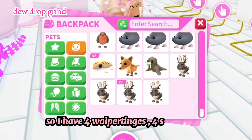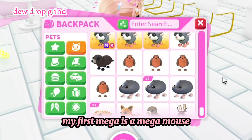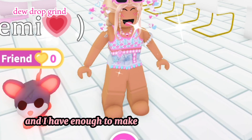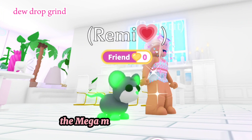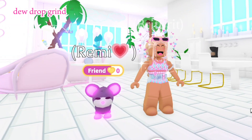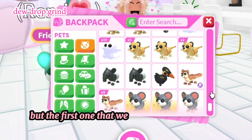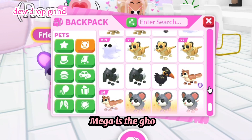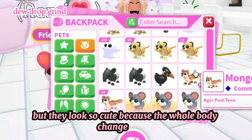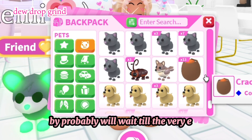I have four whoopertingers, four sadomoles, and four robins — all that I'm trying to make neons. My first mega is a mega mouse, and I actually have another mega mouse on another alt account, and I have enough to make another one. The mega mouses are really cute — so much of them actually changes colors. I have so many that I can make a mega ghost, but I haven't made it yet. They look so cute because the whole body changes color. I definitely have enough to make a mega dog and a mega cat, but I'll probably wait until the very end to work on those.